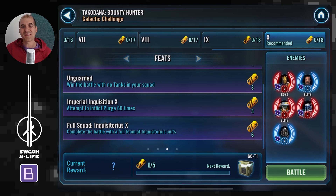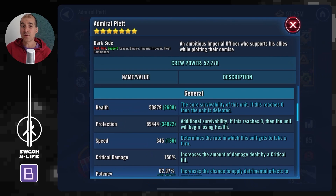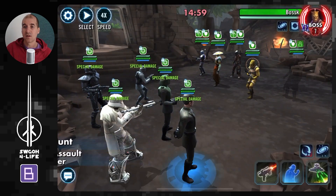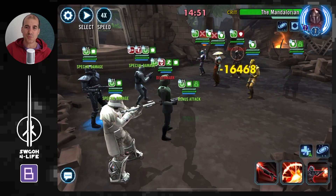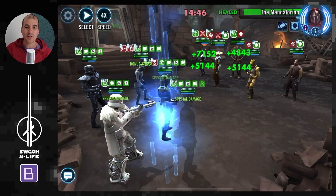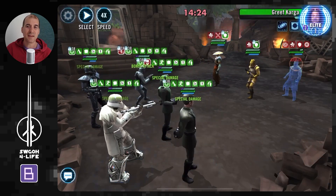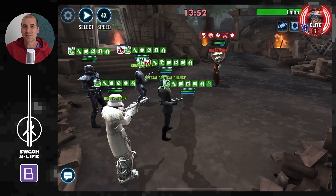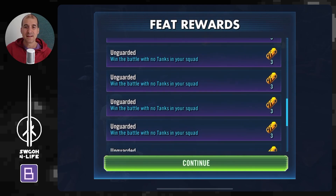Because my inquisitors are low-gear, the only Tier 10 feat I can do is the no tanks feat. For Troopers — if you have Dark Trooper, use them, but I wanted to show it's not required. As long as you have PIETT, you should be fine. PIETT goes first due to his speed, and from there it's the standard trooper thing. They hard counter bounty hunters — get your turn meter train rolling, keep using specials, keep buffs flowing, and enemies never really get a turn. I go after Bossk next, then it's just Embo, and it wraps up very quickly.